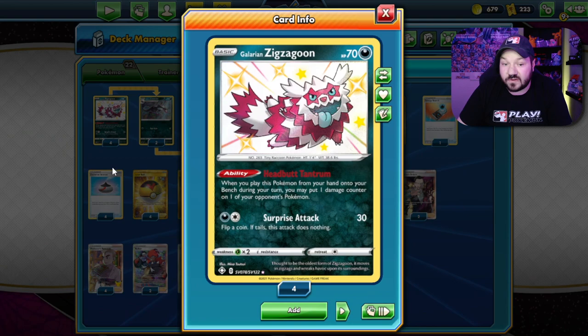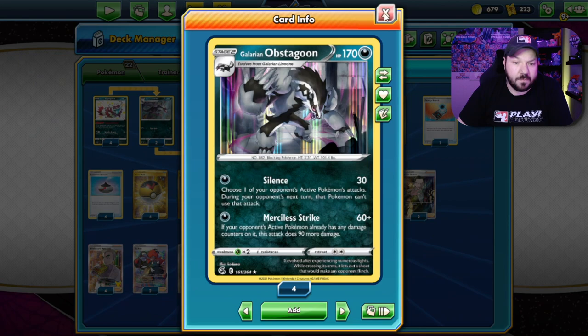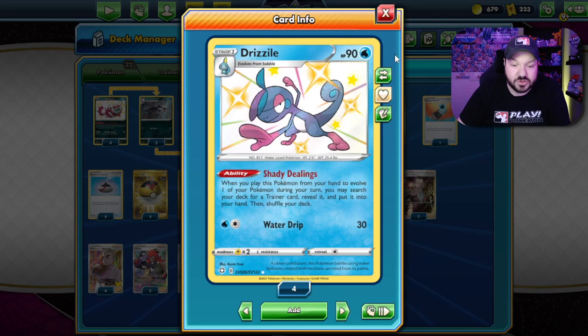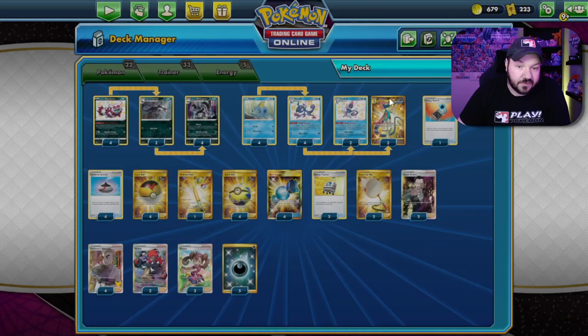This deck is only worth one prize card for each of the Obstagoons, so as a single prize card attacking deck it's really good. To get those damage counters on there, you're going to be using Zigzagoon's Headbutt Tantrum — when you play it from your hand, you put it on your bench and place a damage counter on one of your opponent's Pokemon. That can add up very quickly with Merciless Strike. You could also use Silence if your opponent's Pokemon is going to be affected by that. We also have the whole Sobble-Drizzile line to use Shady Dealings, and that means we have access to the Quick Shooting Inteleon, which can also fulfill Merciless Strike very quickly by adding damage counters.